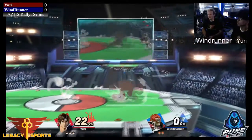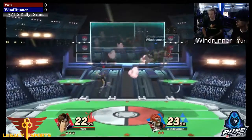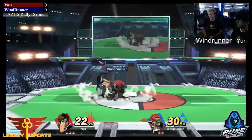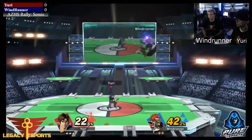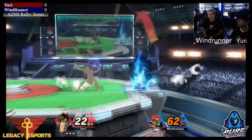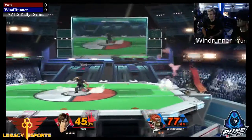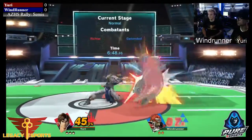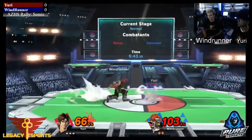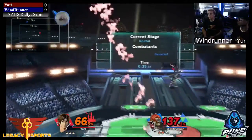Unless they just die, so that's gonna be the first stock coming out before Yuri is able to find that kill there. He's throwing out pretty good forward airs, making sure to space away from Ganon and not letting Windrunner even close to him. He's playing really smart, spacing back and drawing out aerials. He has a lot of range and knows that if Ganon gets in there he's gonna be taking a lot of damage. He's using his tilts and projectiles to make sure Ganon can't get in.